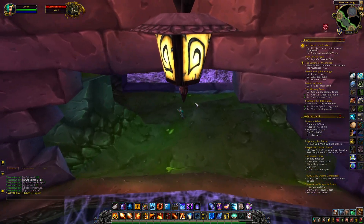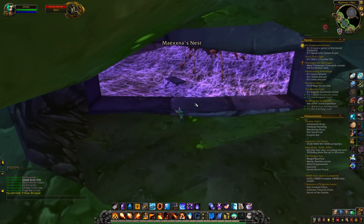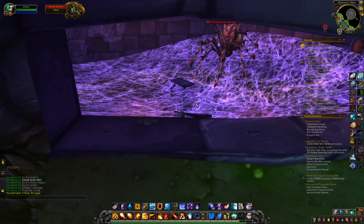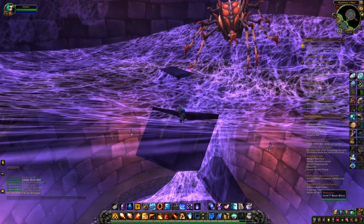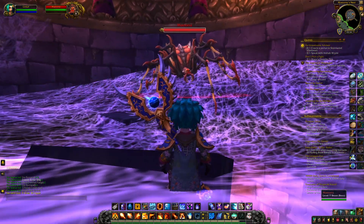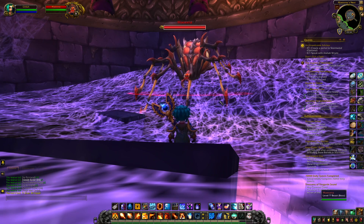As ranged, you want to be at max range of everything at all times, but make sure that if you've got those 10-packs of skittering spiders coming in, you collapse down closer to where a tank can AOE taunt to pick them up. This is Maexxna — she is beautiful. I love this model of spider.